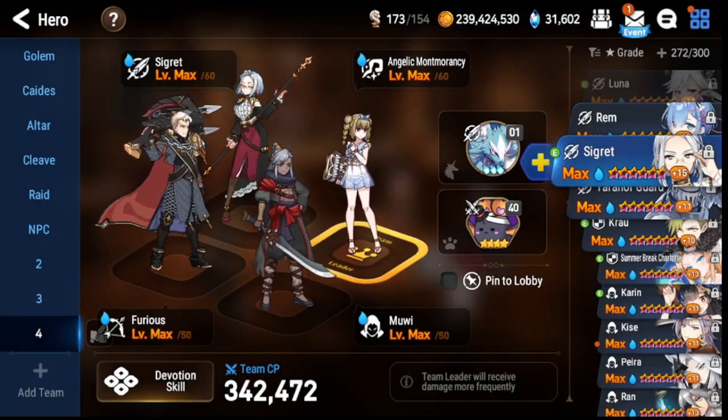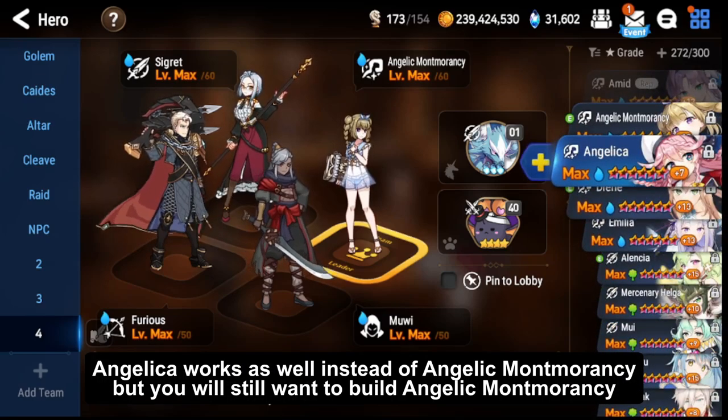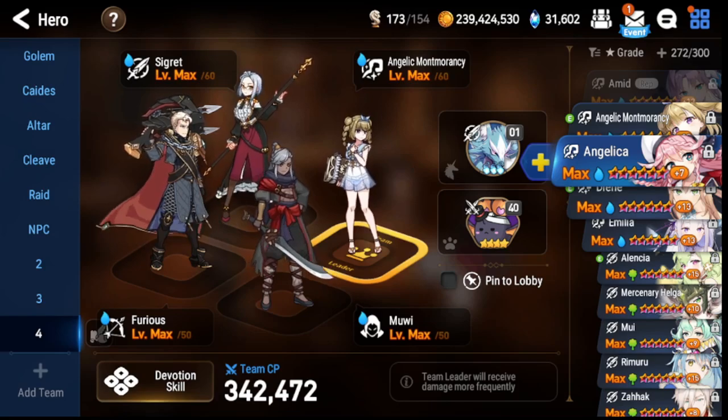Some of you might have Angelica instead of Angelic Montmorancy as your healer/tank in the front, which is fine. Just make sure you also build Angelic Montmorancy because she is such a good cleanser for pretty much everywhere you need cleansing, which is a lot of content especially in the early game.